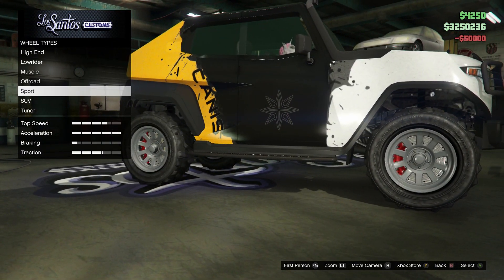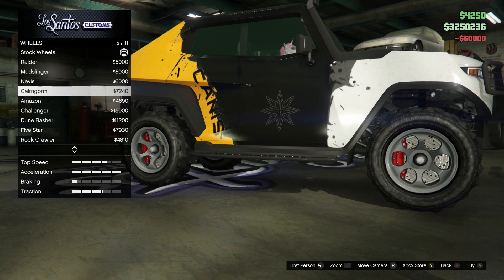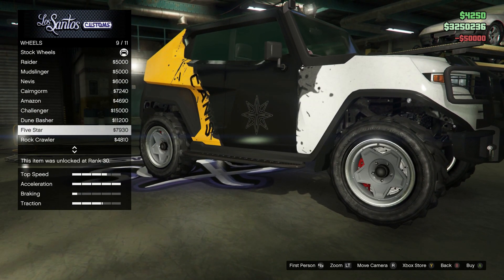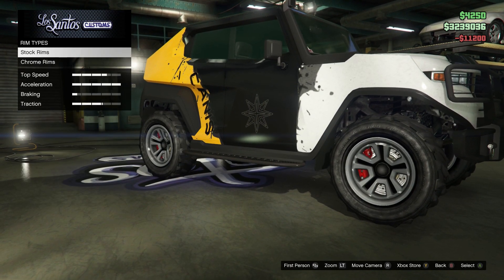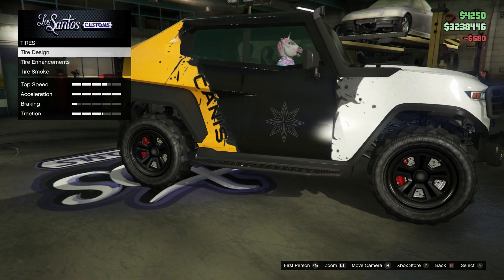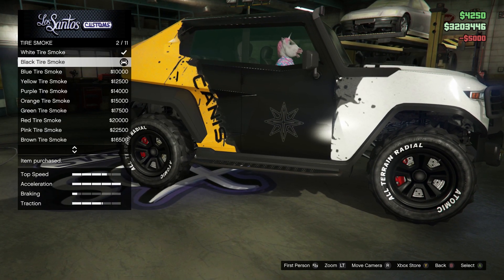Wheels — type. What kind of tires do you put on this thing? Off-road? Yeah, I guess off-road we put on this thing. Let's go with those for right now, I think those look pretty cool. Color — we'll probably just go black with it. Tire design — yes. We'll go with black right now.